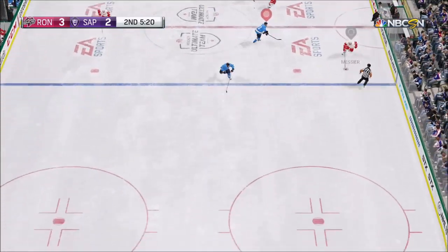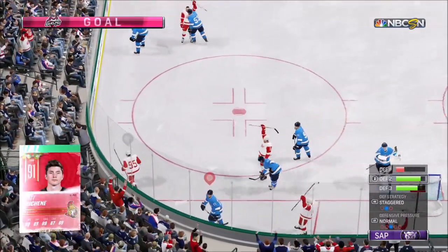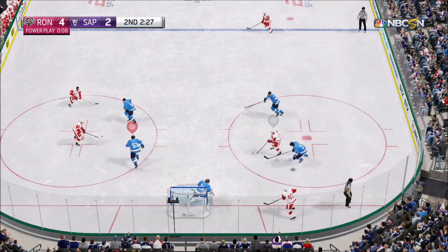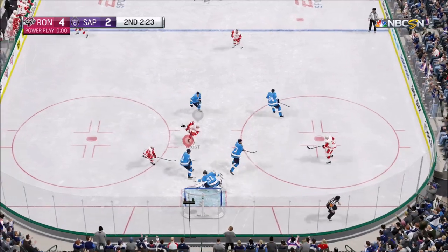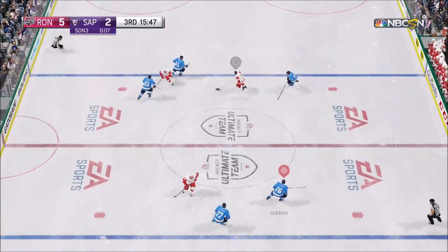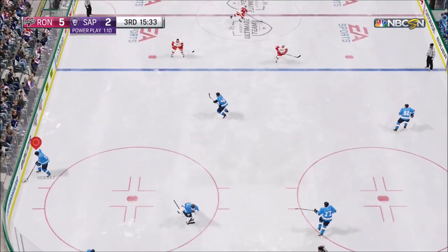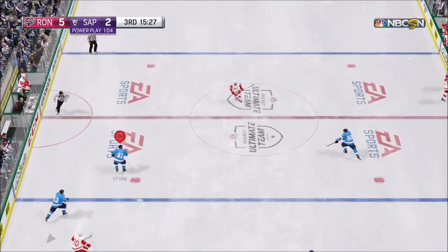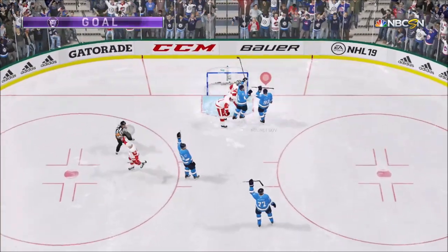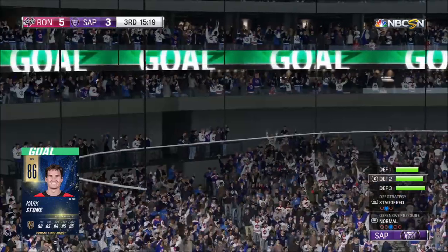Right there I was trying to do a one-timer with Victor Hedman and I missed the puck. He comes down — a very similar goal once again — as that Christmas Matthew Shane haunts me once again. We're down 4-2 and a similar goal — I just leave the middle wide open again — and Morgan Frost, those cards are sick, they're so overpowered. Right here we're on a 5-on-3. I'm trying to distract him with my goaltender — I come out. Maybe it worked because now I have Mark Stone with Kuznetsov — Stone snipes it once again and we cut the deficit to 5-3 with 15 minutes left in the third.